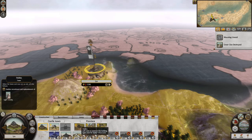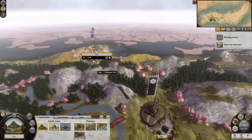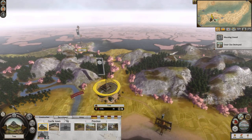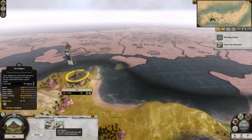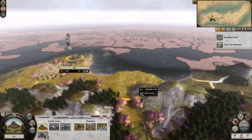I wouldn't mind having the stables — some horse cavalry would give us a little more flexibility in the field. It looks like this may primarily be a siege campaign. We'll recruit another bow unit down here, and then up here — put a couple of those. That's all of our cash for now.